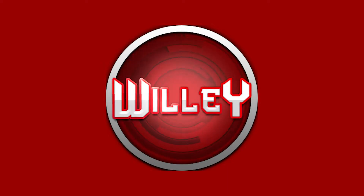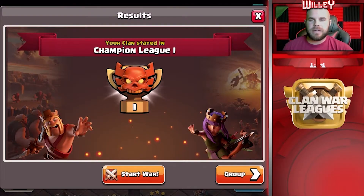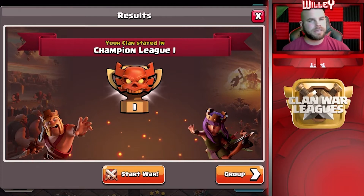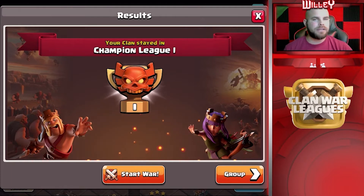Hey there Clashers and welcome back. Today we're going to be taking a look at some Town Hall 13 three-star attacks that don't use the new Blizzard strategy. In case you don't know what the Blizzard is, that's the new strategy people are using with Super Wizards in the blimp, then using invisibility spells on the Blizzard when the blimp drops. That's been taking over the meta lately, so today we're going back to what was working before and what is still working now.